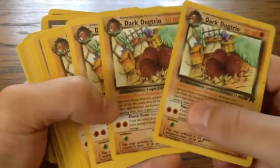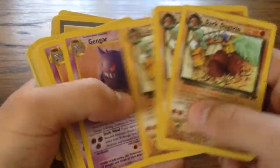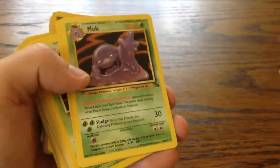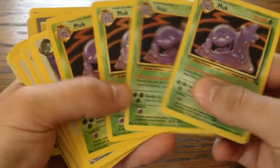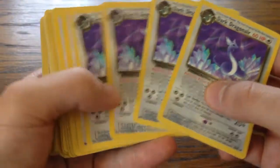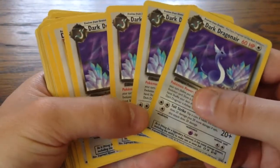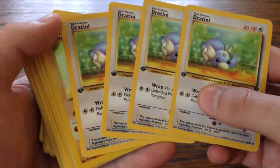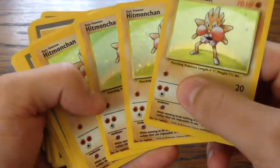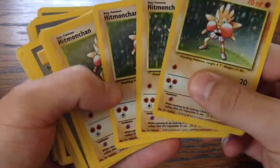Then I have a few more Dark Gyarados, a few Gengars, a few Magikarps from Fossil, four Dark Dragonair, four Giottini - all first edition - and four Hitmonchants. Really nice.